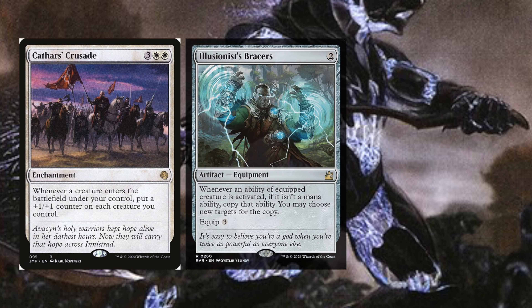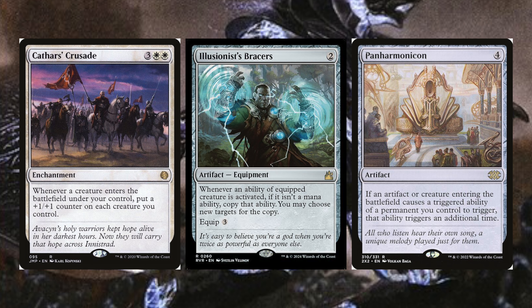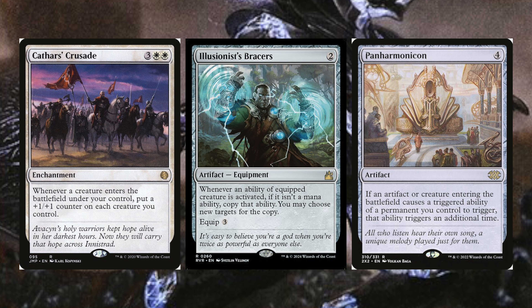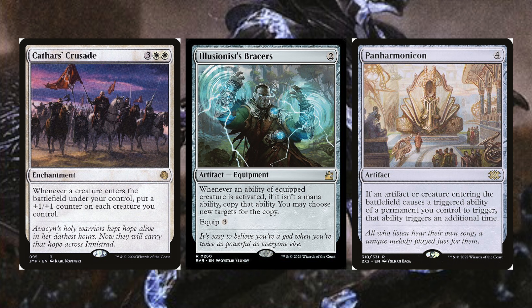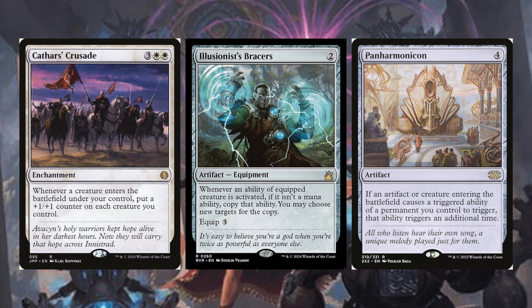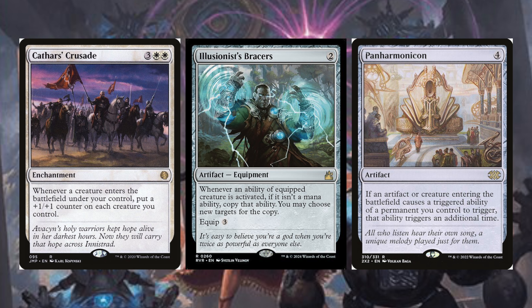First, Cathar's Crusade, Illusionist's Bracers, and Panharmonicon. Cathar's Crusade is three white, white enchantment — whenever a creature enters the battlefield under your control, put a +1/+1 counter on each creature you control. If we go the servo route, we buff up everything. Illusionist's Bracers are a two-generic artifact equipment — whenever an activated ability of the equipped creature is activated, if it isn't a mana ability, copy that ability; you may choose new targets. Cath will let us double proliferate or double populate. Panharmonicon is a four-generic artifact — if an artifact or creature entering the battlefield causes a triggered ability of a permanent you control to trigger, that ability triggers an additional time, doubling up all those abilities.